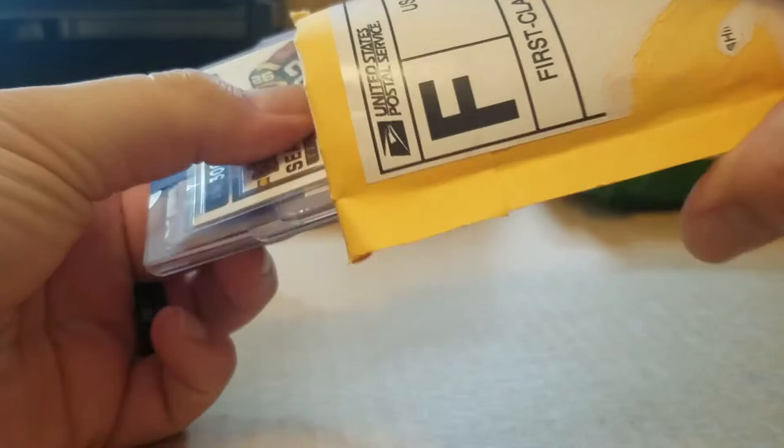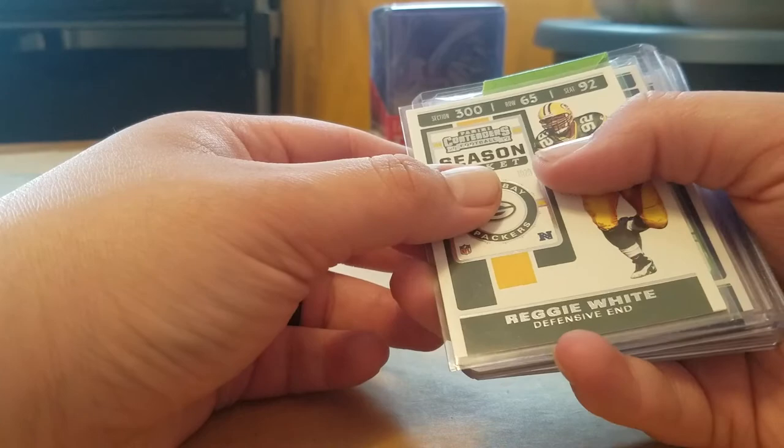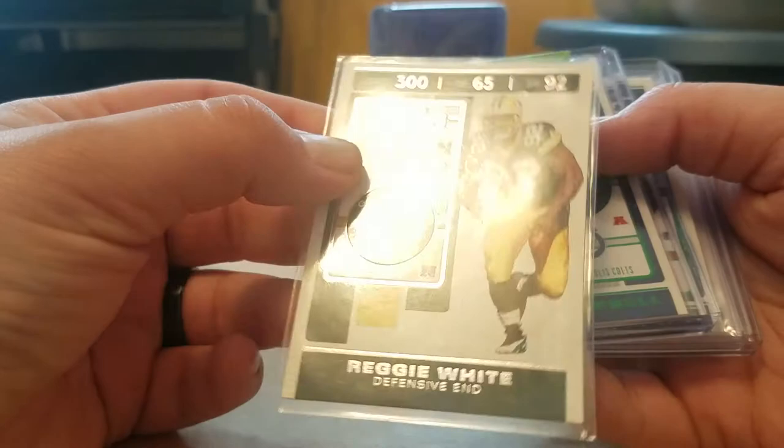I went and did some eBaying and Facebooking and got more. Shoutout to my buddy on Facebook who hooked me up with an extra card — Reggie White. I told him I'm a Green Bay fan, living up here in Alaska — the frozen tundra. Reggie White is my hero, guys.